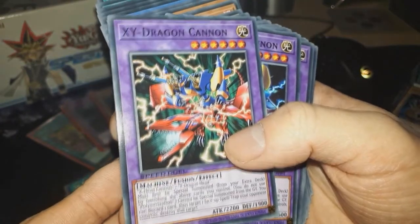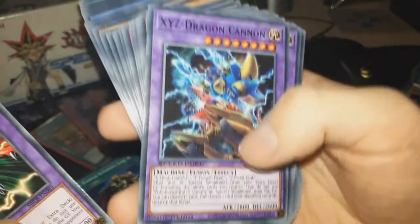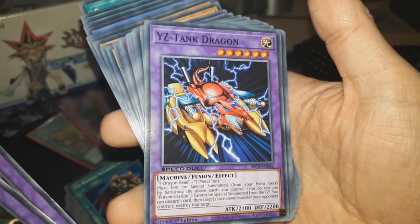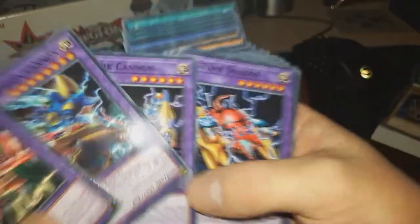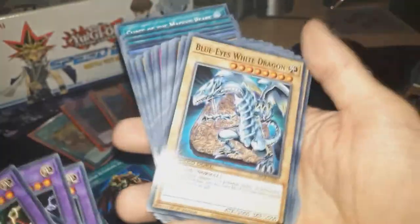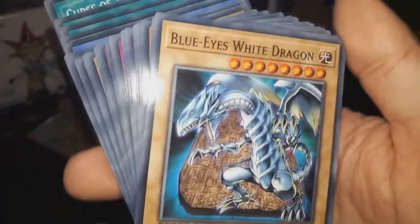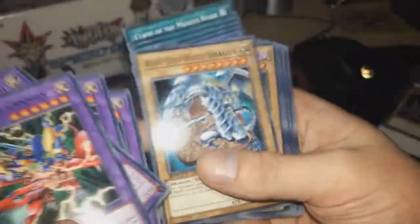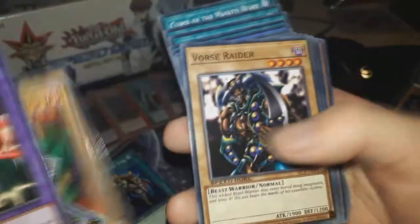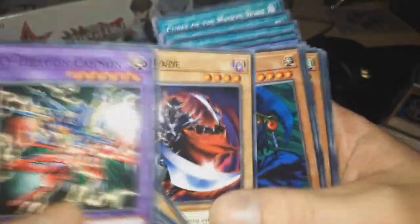We have X-Y Dragon Cannon, X-Y-Z Dragon Cannon — four different fusions for this, holy moly. Blue-Eyes White Dragon! That's a card I definitely know — look at this beast, marvellous. Sanga the Dark Clown — Kaiba's monster from Season 1. Same with this one as well. Forca Raider. This is definitely Kaiba's deck, I would say. Spear Dragon. Kaiser Glider. Fiend Sanctuary — I believe this was the card that was supposed to help Kaiba beat Marik from Battle City. It kind of worked, but kind of didn't.